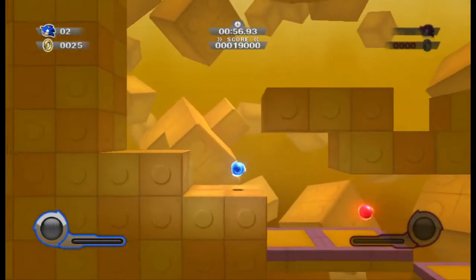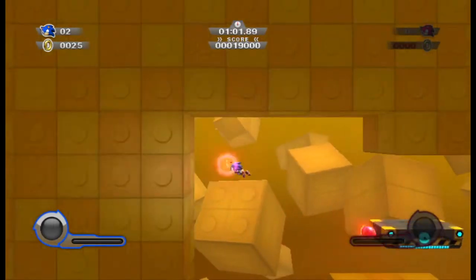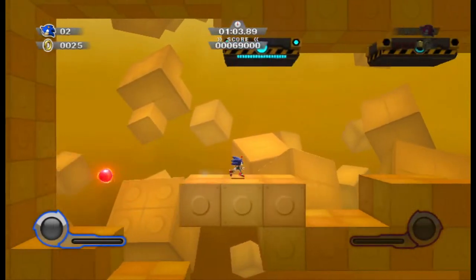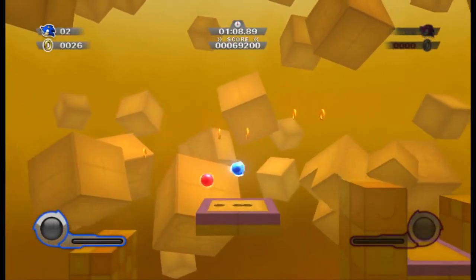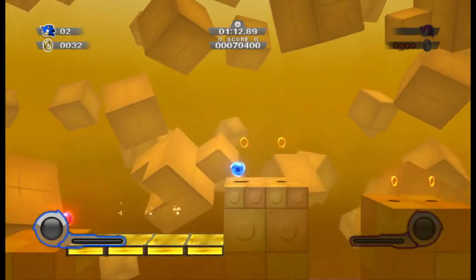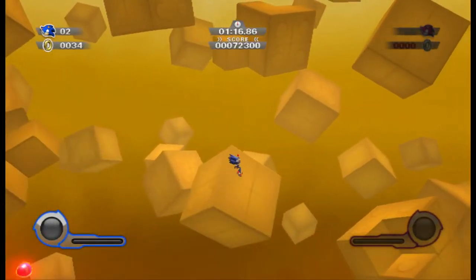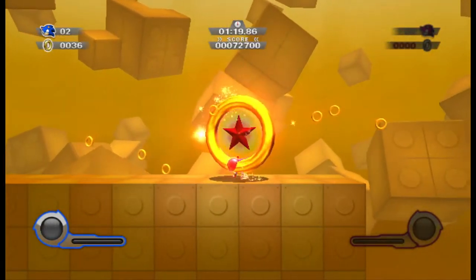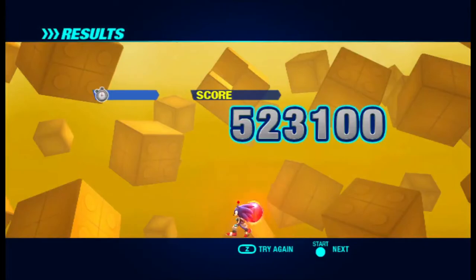There's my special — an Eggman heart, I guess. I don't know what those things are. It's Eggman — it's Eggman's severed heart. We tore it out of his body. He's dead. We killed him. We tore it out of his corpse after Shadow karate-chopped him in Shadow the Hedgehog. Why do I have to stand in the goal ring for so long? I don't understand why I have to stand in the goal ring for so long.